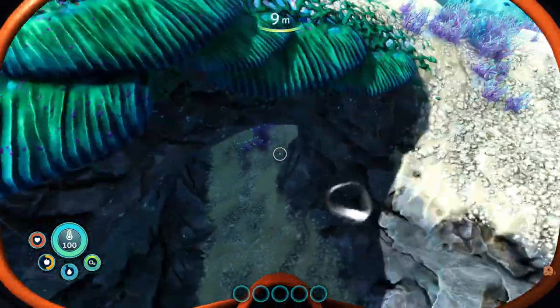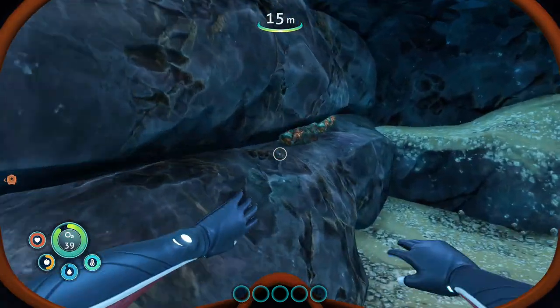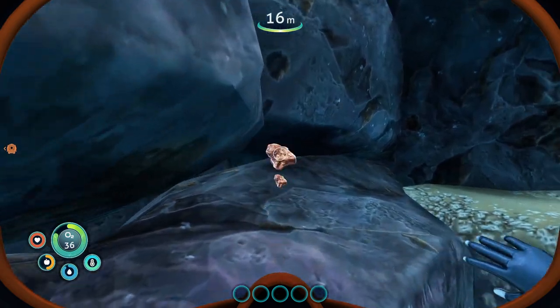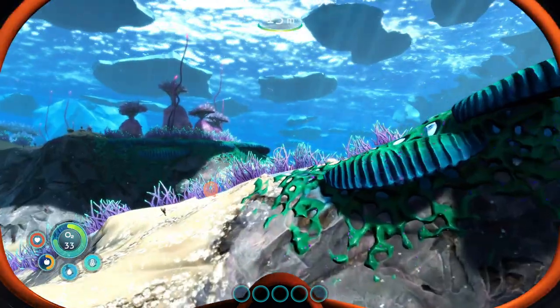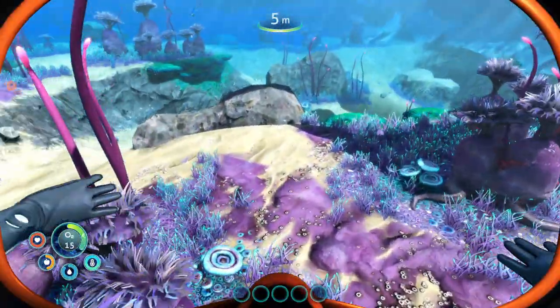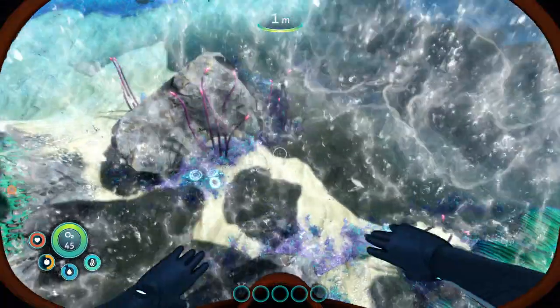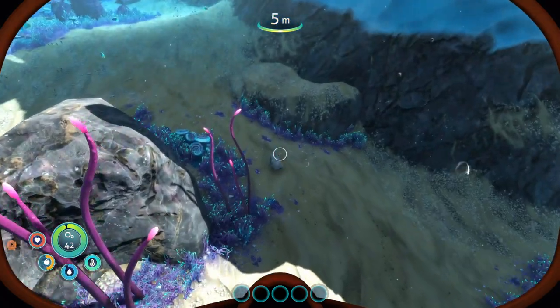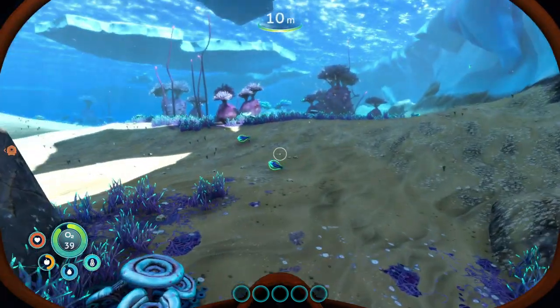So when we first drop in, there's going to be this little cave right here. We're going to go right inside — you're going to find a vein. Such good stuff here. And then we're going to start towards our drop pod. I'm going to run out of oxygen... Nice, there we go.